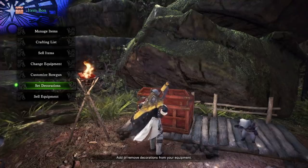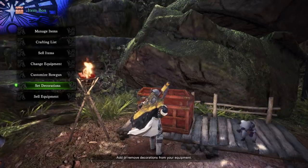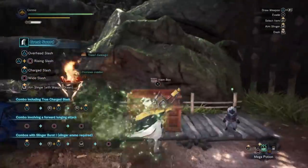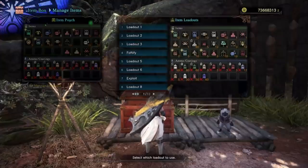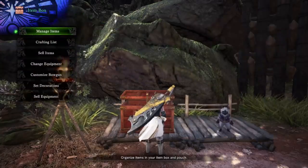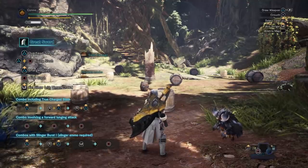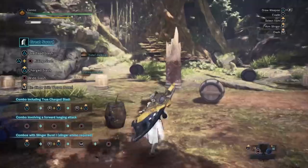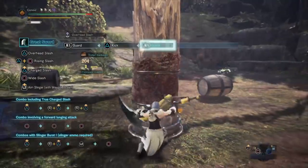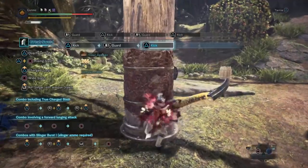The things I'm going to be testing — and I'll probably add to this as people ask more questions — include: recovery up, resentment, latent power, divine blessing, the set bonus interaction with Val Hazak, whether the clutch claw counts as sheathing, whether the iai slash counts as sheathing, the savage axe and phials on charge blade, switch axe discharge attacks, gunlance shelling, pierce and spread on bows and bowguns, echo notes and melodies with hunting horn, helm breaker slash with long sword, where kinsect hits work, and whether it stacks with the two-piece Namielle set bonus and the vitality mantle.